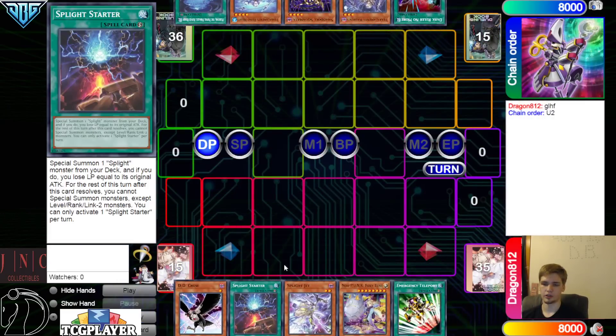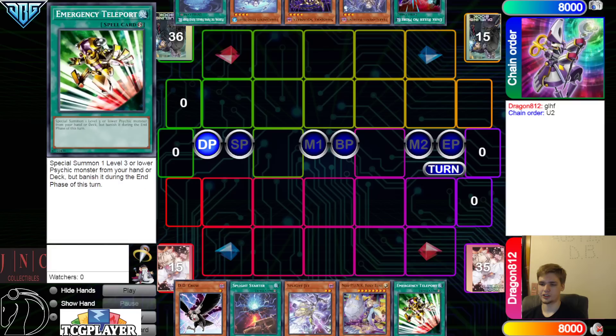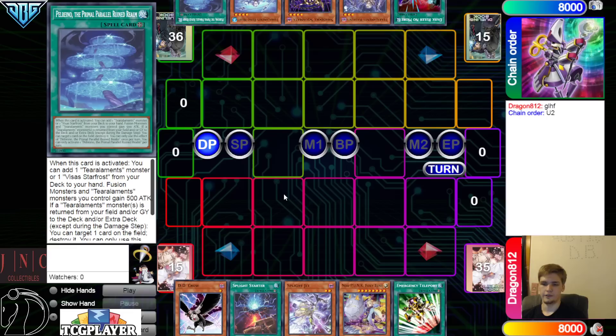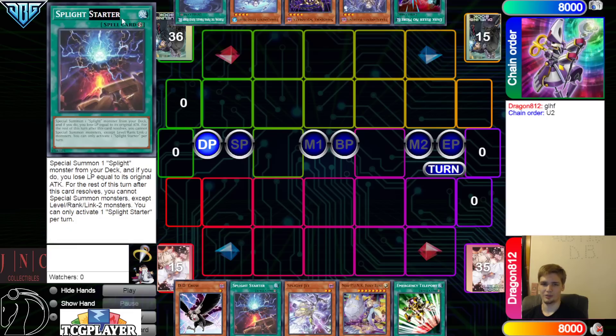Opening hands: we have DD Crow, Starter, Jet, Foxy Tune, E-Telly. They have Dark Ruler, Huffiness — which is a hand trap — Skomata, Rhino Heart, and Field Spell. I hate that this card's name is Starter, because it's just like, oh, they drew a starter.